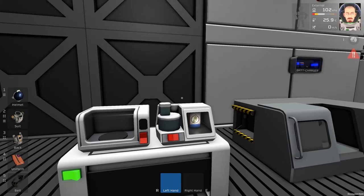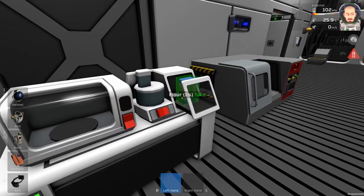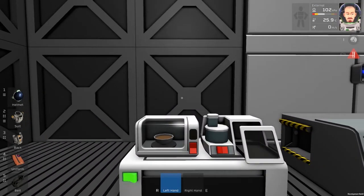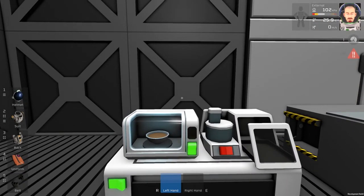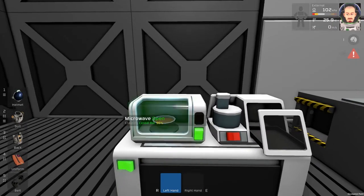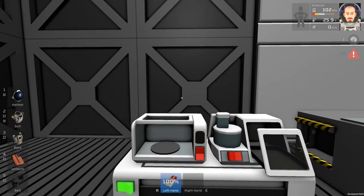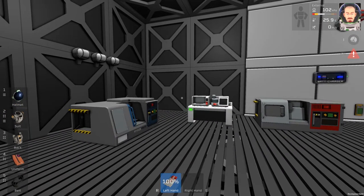Now we have flour. Put it into the microwave and cook it. Now we have a cereal bar and we can eat it with the right mouse button.